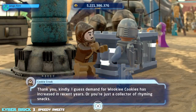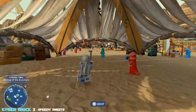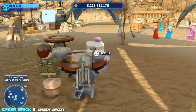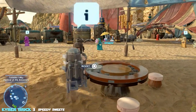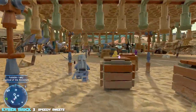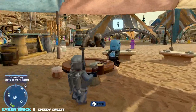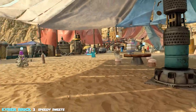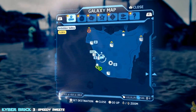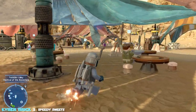Next we buy a Wookie Cookie for 7,500 studs — nothing with our stud multiplier. There's an area with four characters with comment balloons; one has a kyber brick, one wants the Wookie Cookie, and there's a piece of cake on his table that needs to go to the far left person. On the way over you'll also pass the Hoth Tea. Bring it back, place it on the table, collect the kyber brick before moving on — a new mission unlocks in Forbidden Valley.